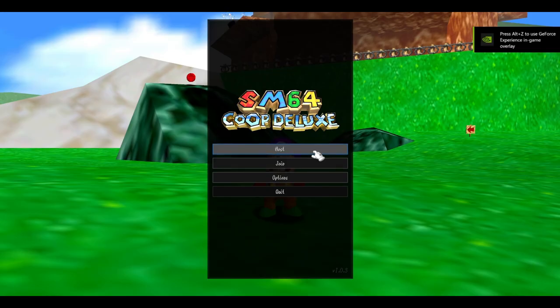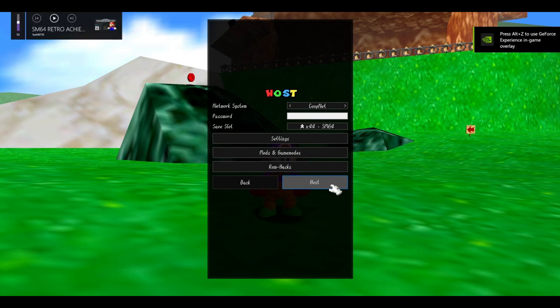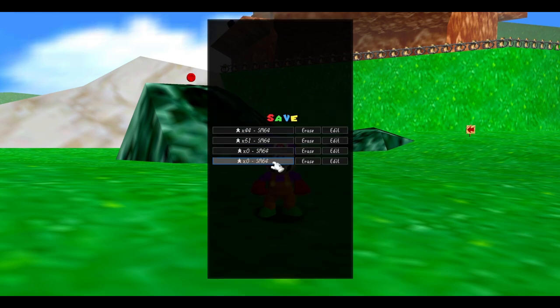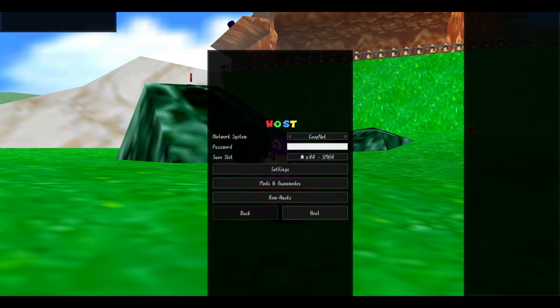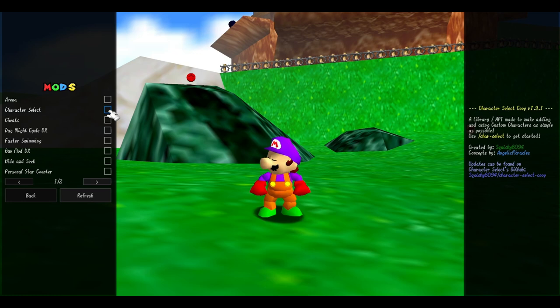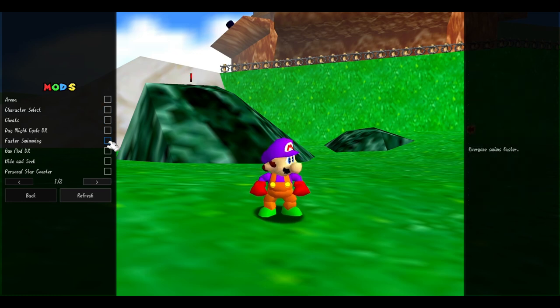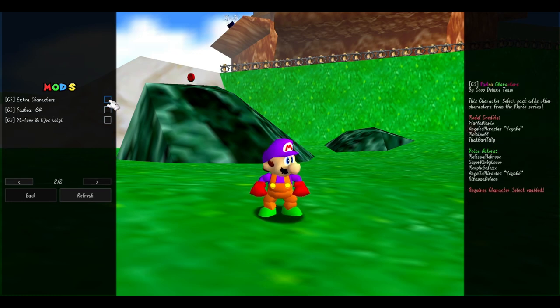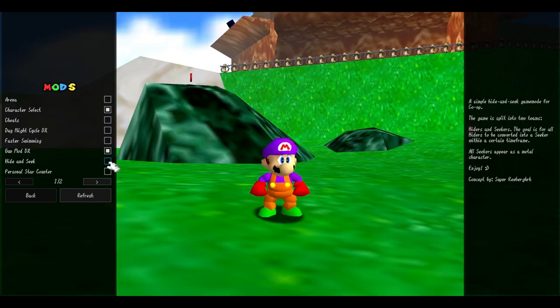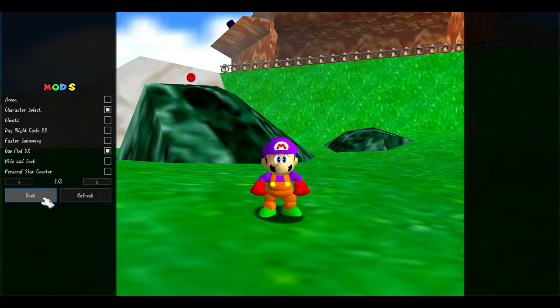Now I'm going to check if it works. I open up Co-op Deluxe and go to Host. You can see it says 'Host' and I can change my file and go to Mods. I can enable all my mods here — I'm going to enable Gun Mod and all the custom characters. But if you want to use characters, you have to enable Character Select — you have to.